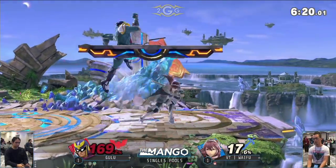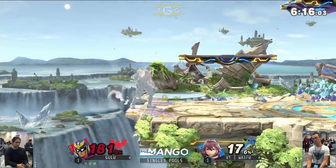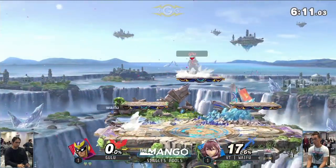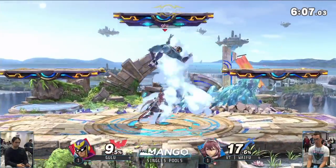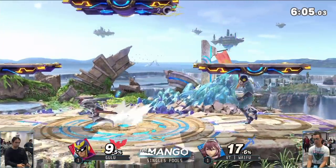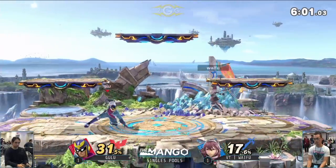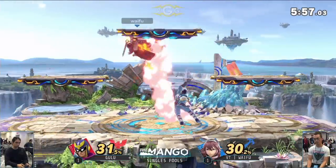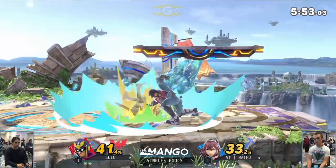I would have liked him to have gone for forward tilt there instead of going off stage — he should have gone for forward tilt. There he is, and he seals the stock there, getting greedy. I think he wanted the knee again. Was that Lucina's forward tilt? Her forward tilt — I was looking at Gulu, not looking at Lucina.